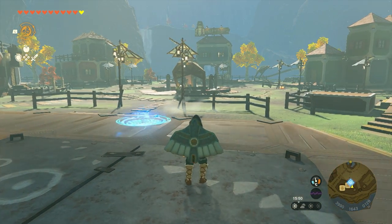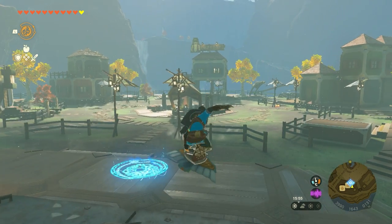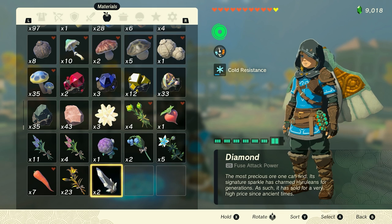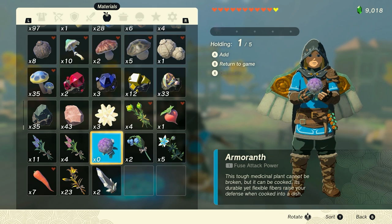And then while we're in midair, we want to pause the game. So block, jump, pause. We pause the game right now, and currently Link is in the background and he's in midair. So now we want to select an item that we have one of. It has to be just anything that you have one item of — it has to be just one item. So select one item.